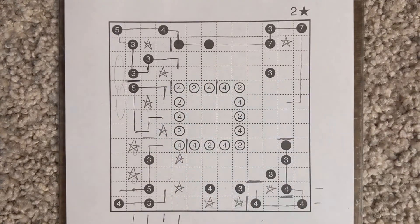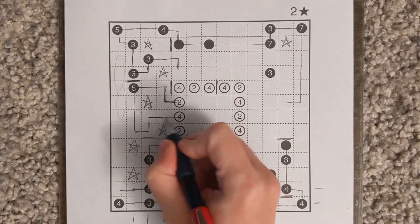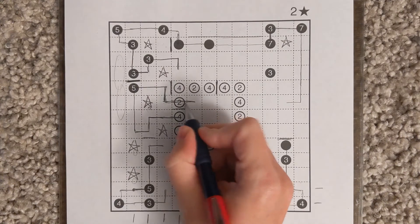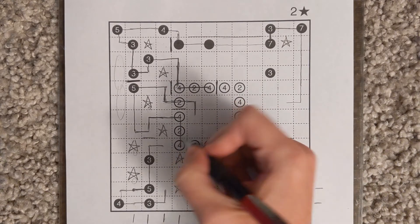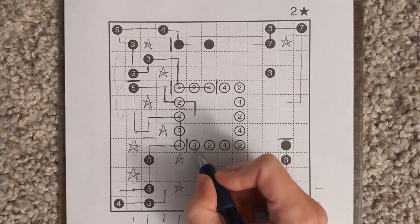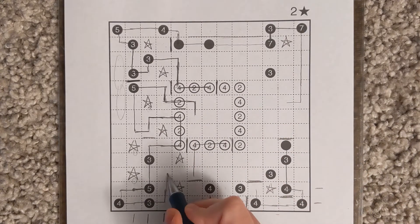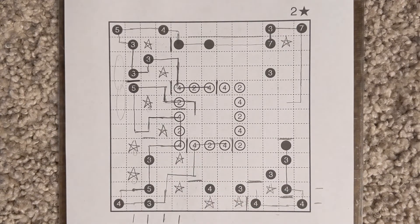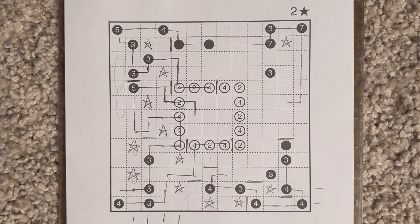These loop ends have to come through while keeping themselves from touching, so this comes to the right and this comes to the right. This has to continue going this way. This four now has to come up and right, so this turns; that means this comes down and this comes over. This four can't come straight up because it would end up being three-long and we can only have sections that are too long coming off of it. This end avoids the star to complete the loop. This four needs a one and a three - it can only take two cells up, so it's got to take three cells to the right.